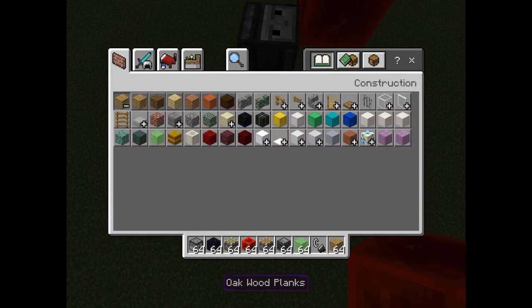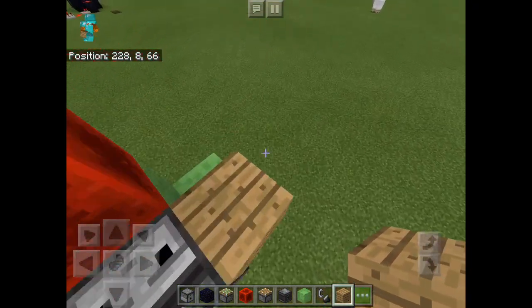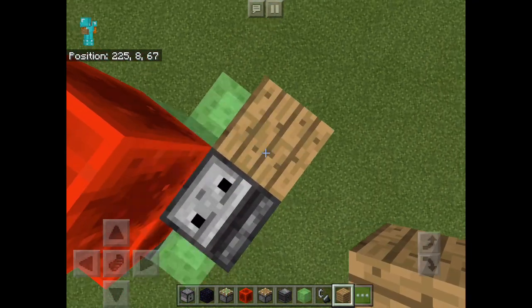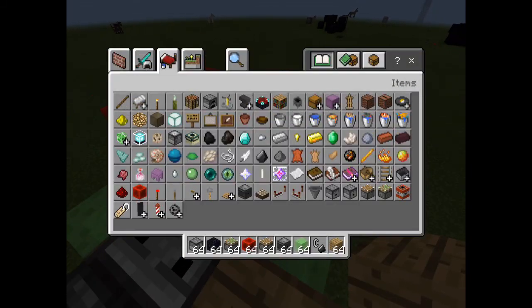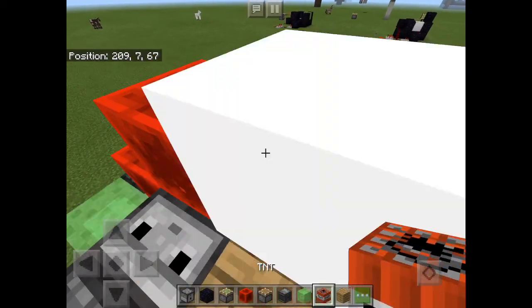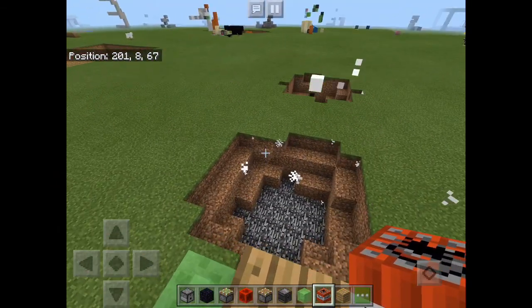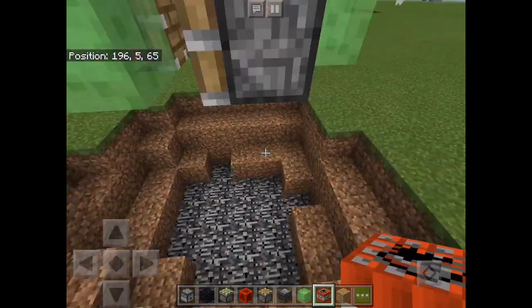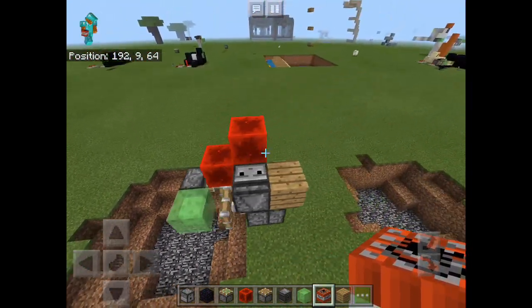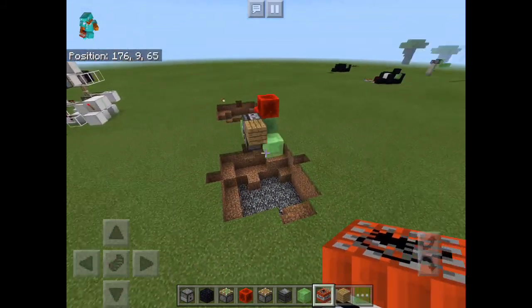Just get out a block like a wooden plank and you can stand here. Then get out your TNT and place it right there, and it'll shoot off into the distance. That's how you do it — hope you liked this video, it was a really cool one. See you later, bye!